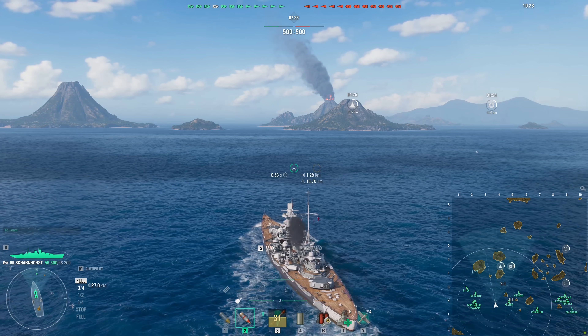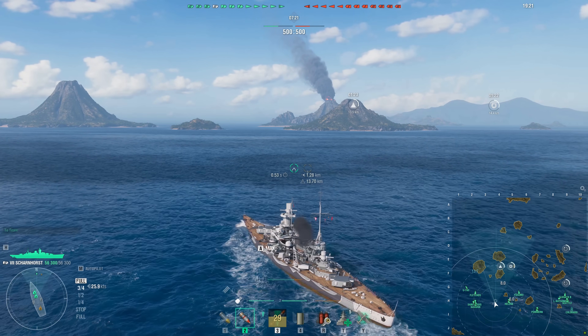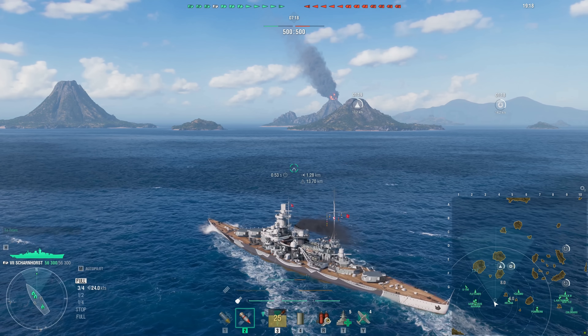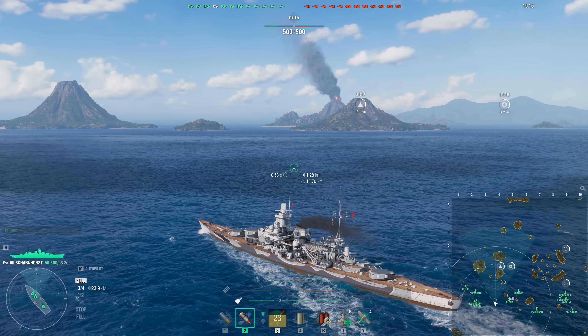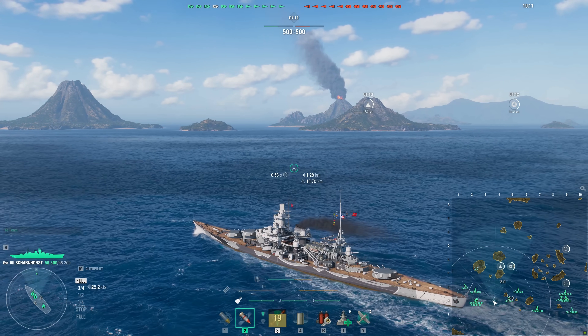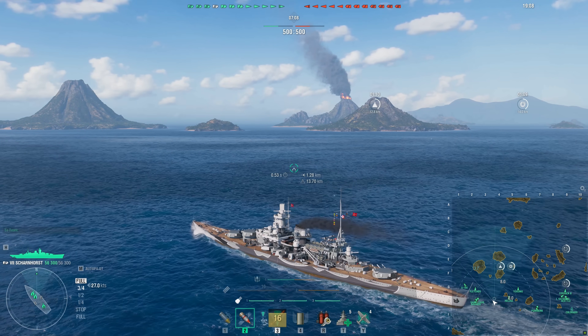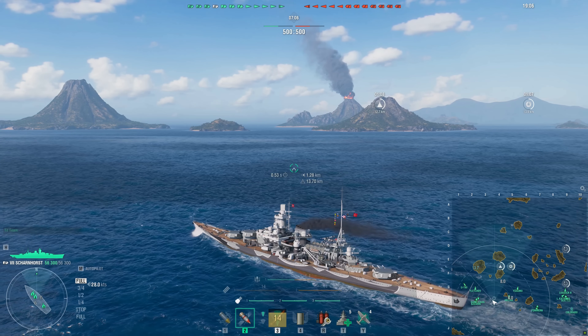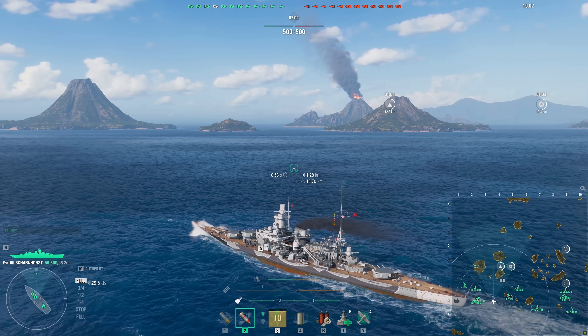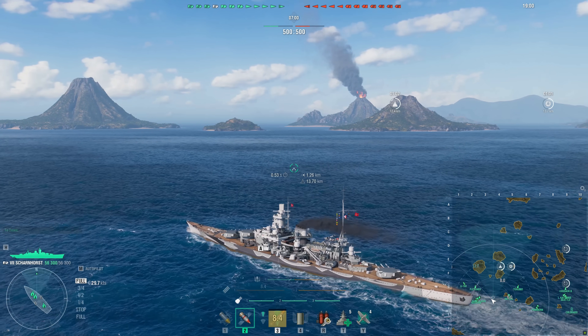So with all that out of the way, let's go ahead and get on into it. The dev blog says: changes to test ships, close testing 12.10. Based on the testing results, we're applying changes to Scharnhorst 43, Tianjin, Francesco Ferruccio, Michelangelo, Rhode Island, Independence, Yorktown, Essex, and Bearn.